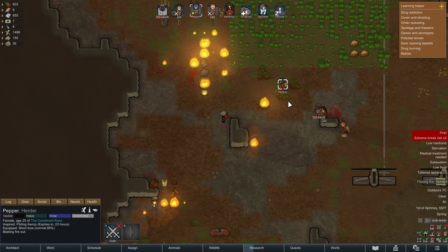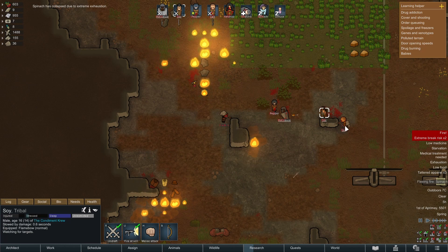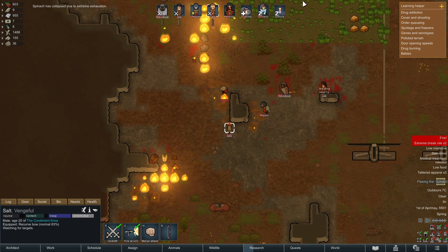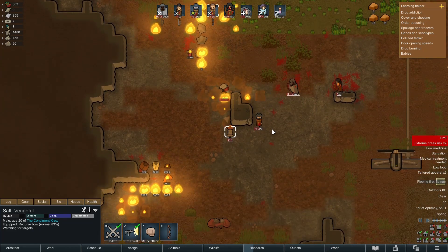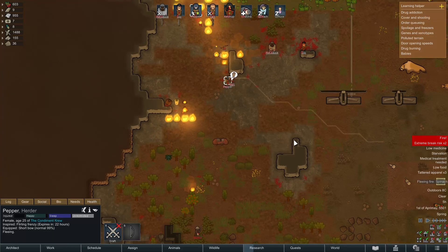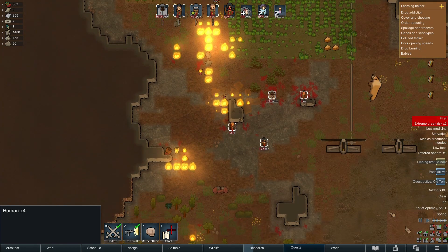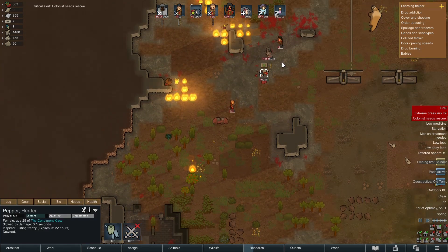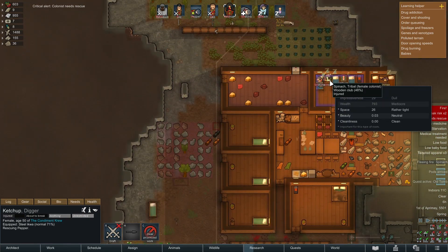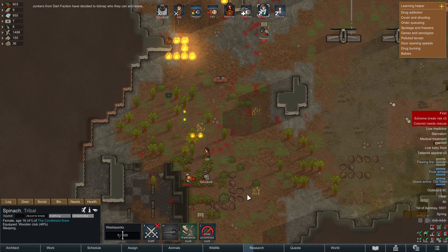I did send Pepper back eventually, but Pepper started putting out the fires because it's on their priority list. So as Pepper was fighting fires, these guys were having a full-on firefight. At this point there wasn't a single colonist who hadn't taken some damage. Soy got in and managed to get a few shots off, then everyone just started going down. We took quite a lot of damage and were still being fired upon, so I had to re-enlist Pepper just to keep us going.